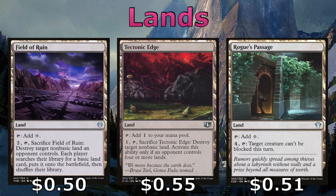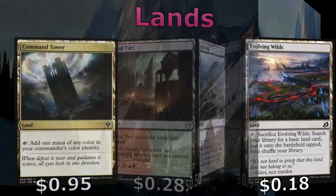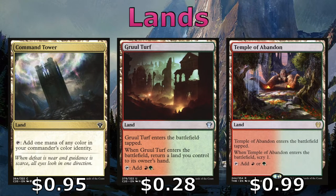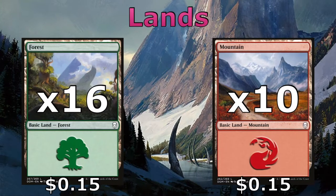We have Rogue's Passage, which gives Unblockable to Radha or one of our other creatures. Another land that gives evasion is Skarrg the Rage Pits, which gives +1/+1 and Trample to a creature — you can also use this defensively, pumping a creature to trade or eat something. We have Ash Barrens and Evolving Wilds to fetch basics, Command Tower, Gruul Turf, and Temple of Abandon for Red/Green, as do Kazandu Refuge and Rugged Highlands. For basics, we're running 16 forests and 10 mountains.